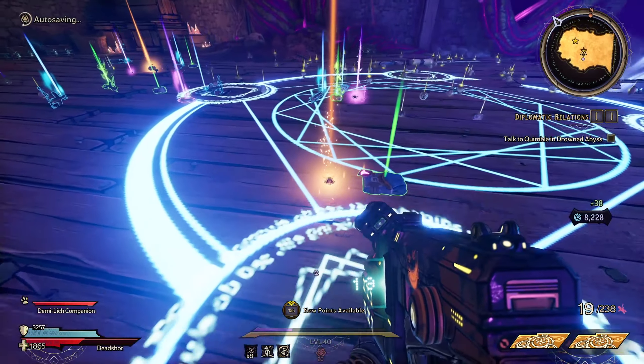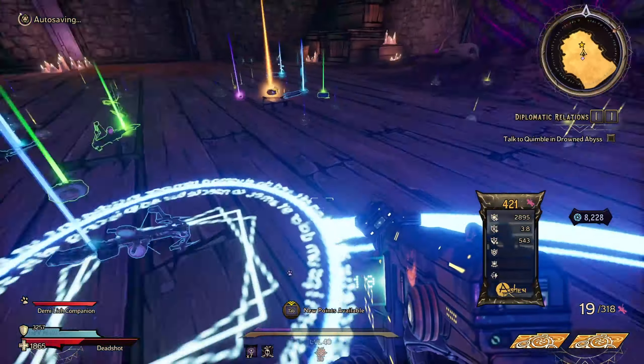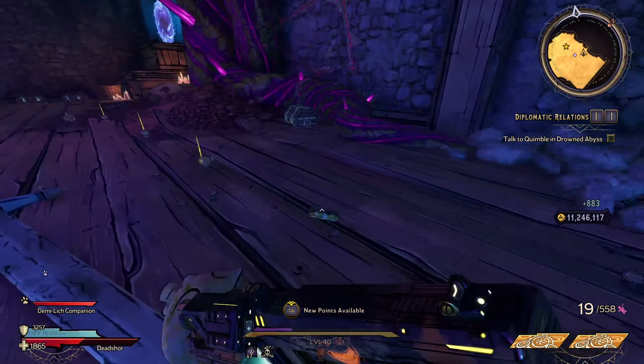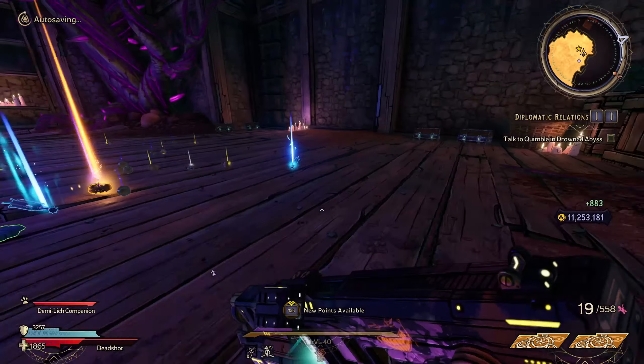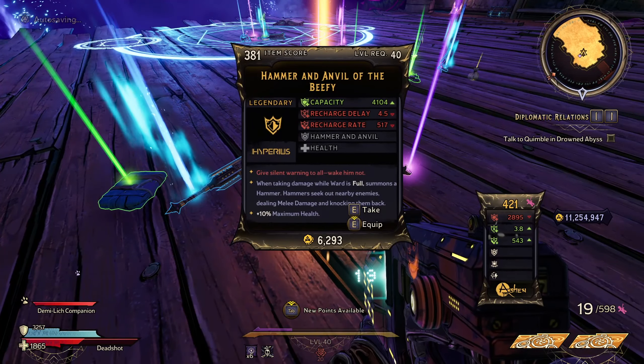Two legendaries right there — we got one of those. He also drops quite a bit of cash, just like a normal boss, and drops quite a bit of moon orb. So farming this is definitely efficient, especially if you're getting bored of the chaos chambers or something like that.